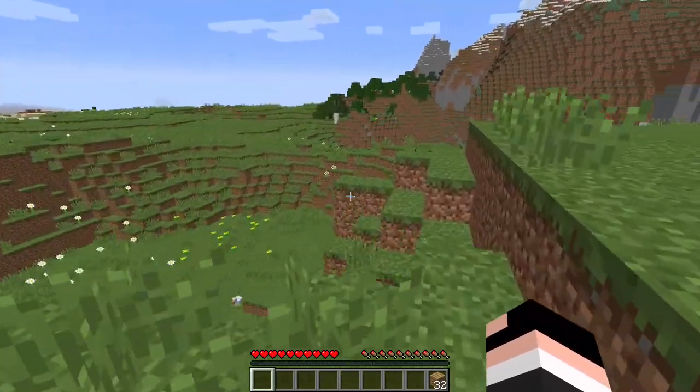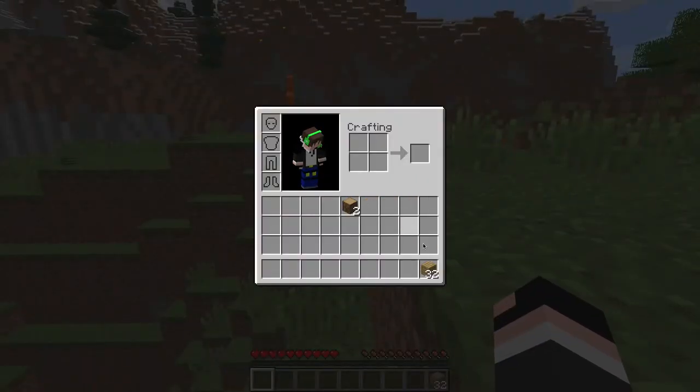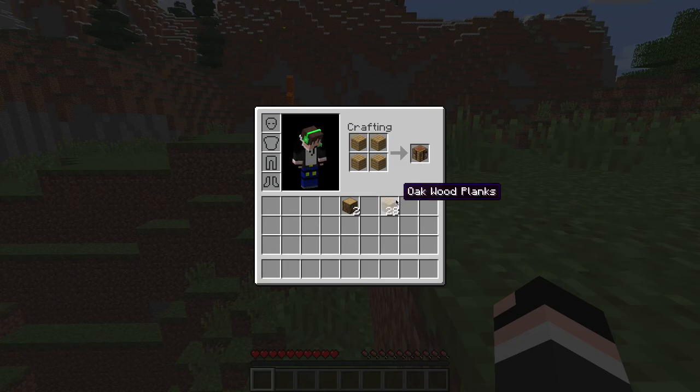It says Oak Wood Planks, and you just want to shift and left click — that'll put them all into your inventory. You do not want to turn all of these into planks. So let's jump into our inventory again, and we are going to craft our second item. We need to put one wood plank right there, one right there, one right there, and one right there — and here we get a crafting table.